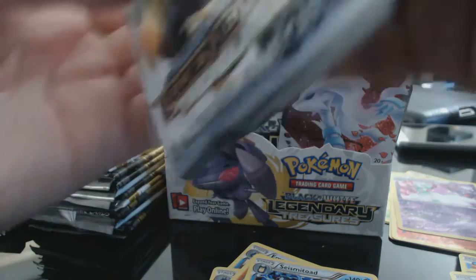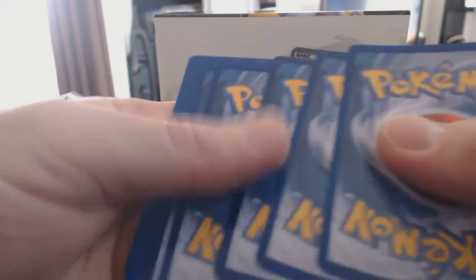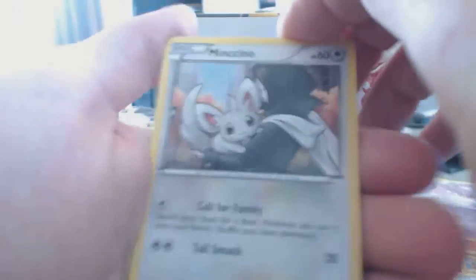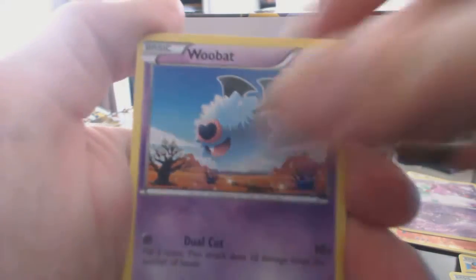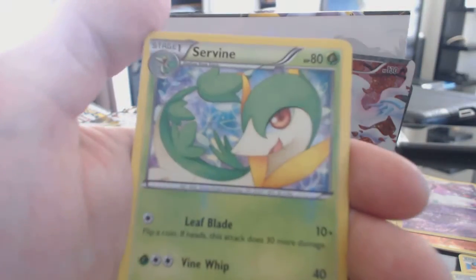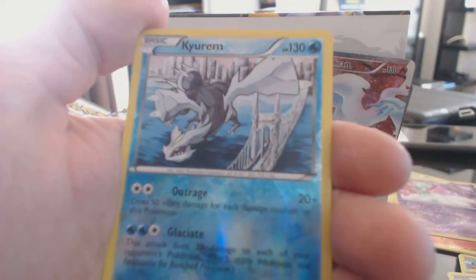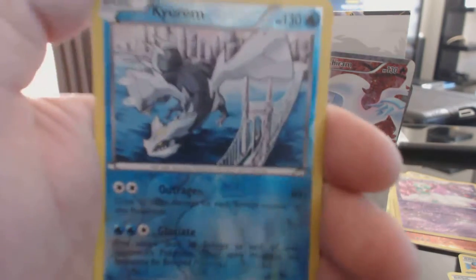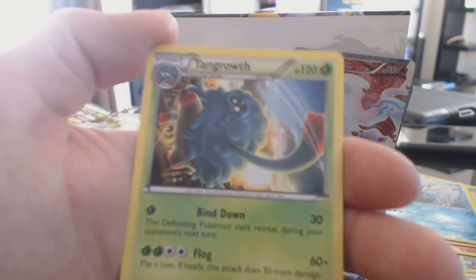Alright, that's something I want to open up. Minccino, Sea Waddle, Woobat, Solosis, Servine, Emolga, Gotharita — nice. A Rare Kyurem Reverse Holofoil Rare. A Tangrowth Rare card and a Shaman EX — sweet!